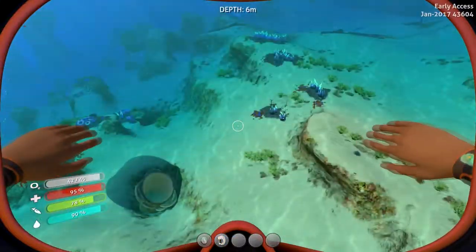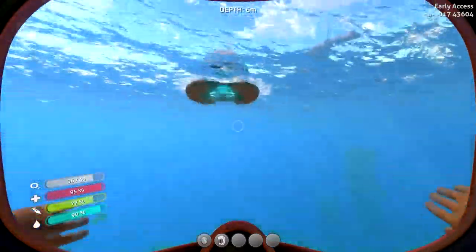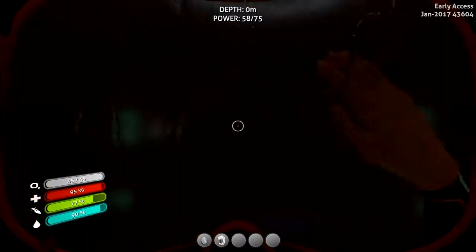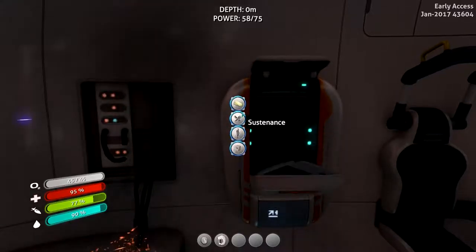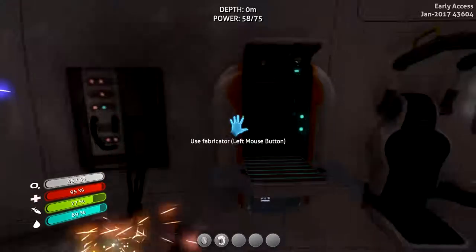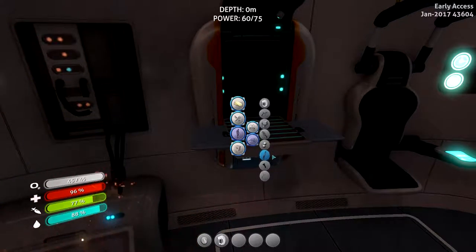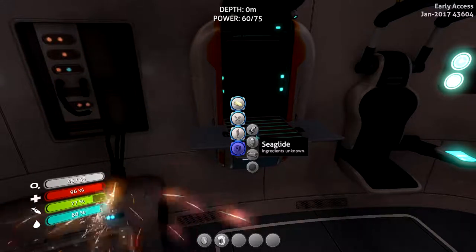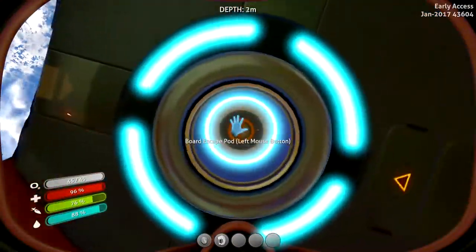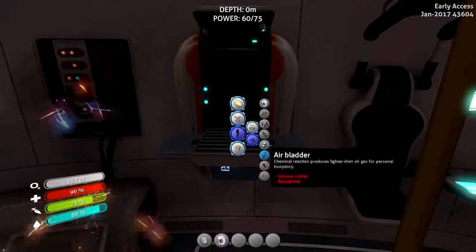So we got that — I got a bunch of water and stuff, I got a bunch of blueprints as well. Now we just need to start building something. I want to build a sea glide this episode. I need one more blueprint or a few more, so I'm going to go look for some salt deposits — because for the repair tool I need magnesium and titanium, and for magnesium I need salt deposit times three.